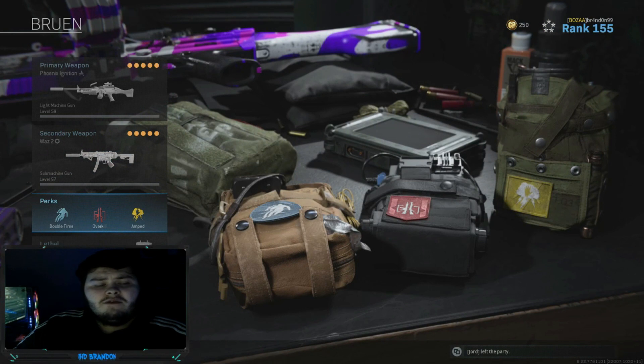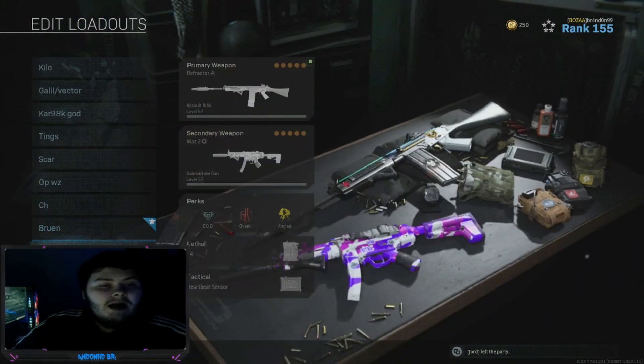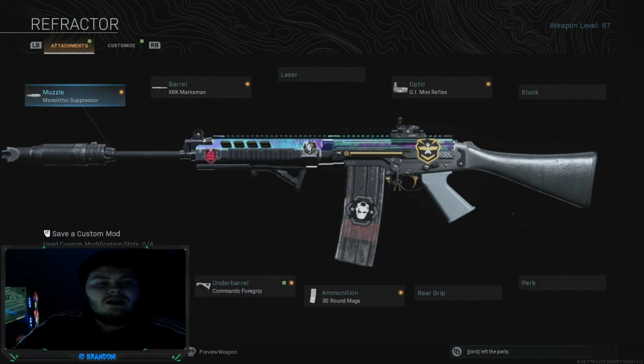On perks, if you're running overkill, I have double time and amped. Amped just makes you swap weapons quicker. The Foul has just had a massive buff — I think it's got the potential for one-shot-to-the-head downs. We're running the monolithic suppressor, XRK Marksman, GI Mini Reflex, commando foregrip, and 30 round mags.